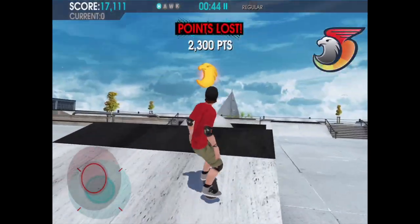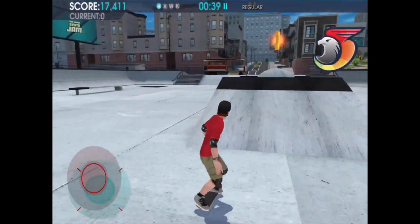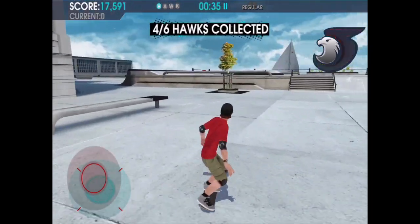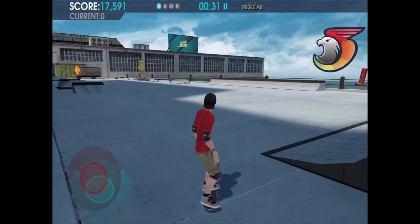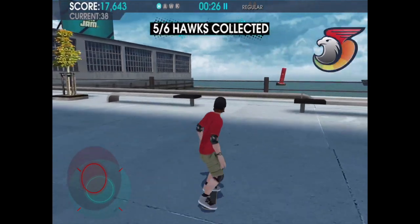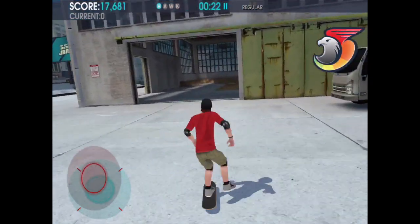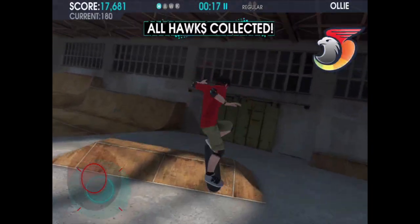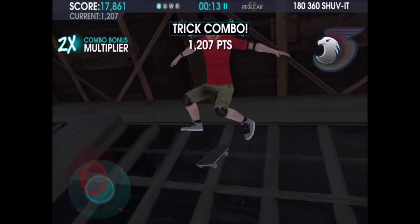Each session is 2 minutes long, so you've got 2 minutes to basically do the missions they give you. The missions - you've got to collect 100,000 points, you've got to score this, you've got to collect the various things. Right now we're collecting all the Hawk coins. I believe I've got all 6 in that one.